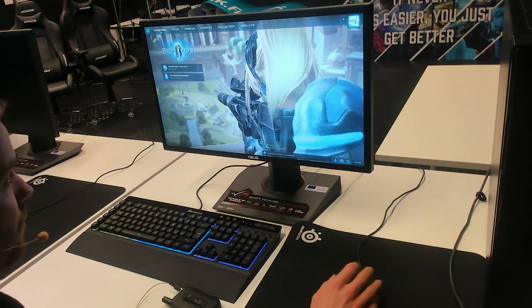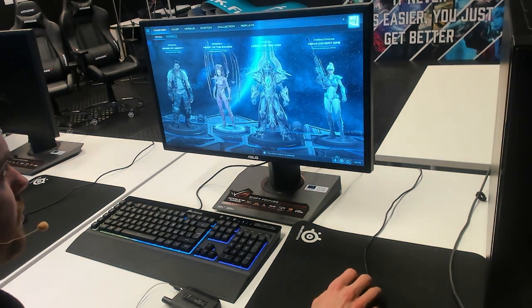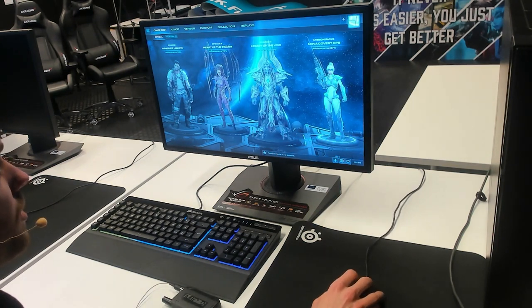On the top you have the first button, which is Campaign. Here you can see there are three different campaigns, one for each race, plus some additional mission packs if you wish to buy those.